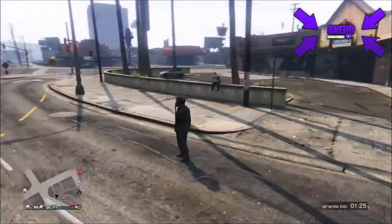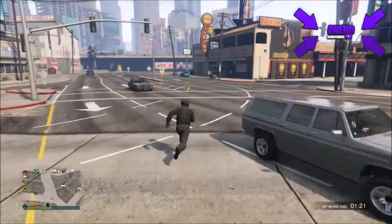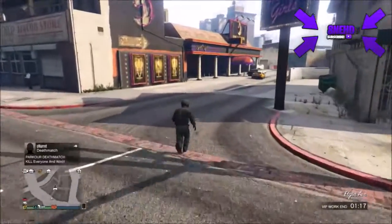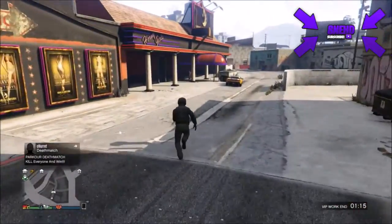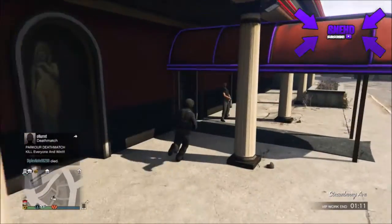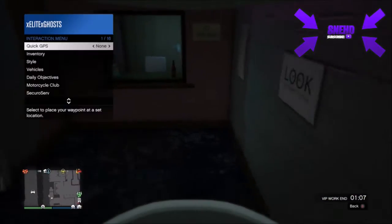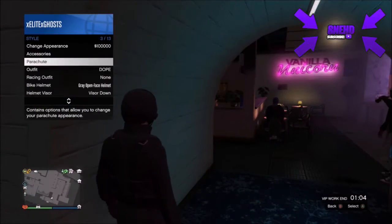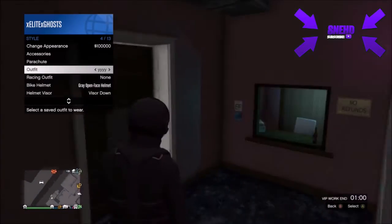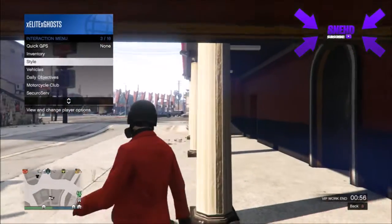After you save that outfit, go to a store and put on the black flight suit. After that, go to the strip club. Once inside, open up your interaction menu, go to style, and select the outfit we just saved. While you're walking outside, press it and the tube should appear.